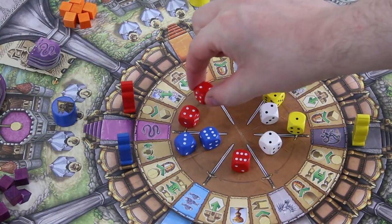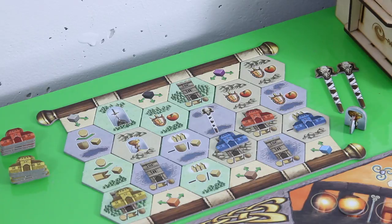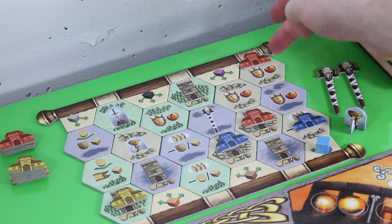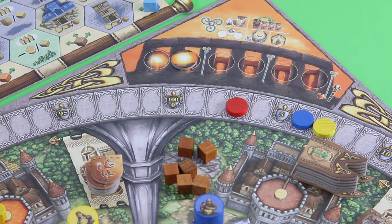The last die for red is a two, moving two spaces, which allows him to build an additional manor — which is really great. He really doesn't want to leave this region to the blue player, so he spends his blue cube to build the red manor into this region. This gives him an apple and an additional victory point.